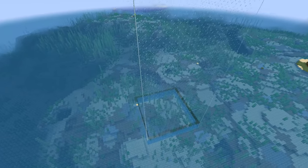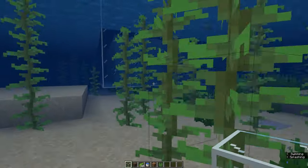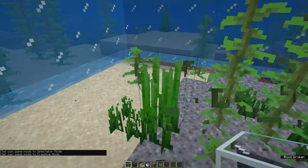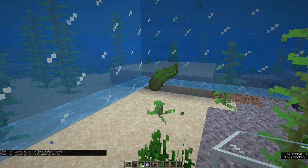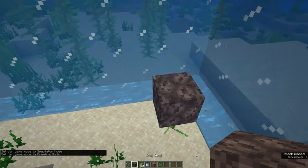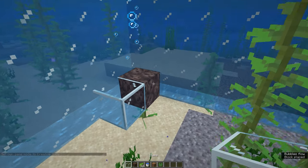When you have finished the tower you have to enter the farm at the bottom. Now take soul sand and building blocks and place them alternately in a chessboard pattern.